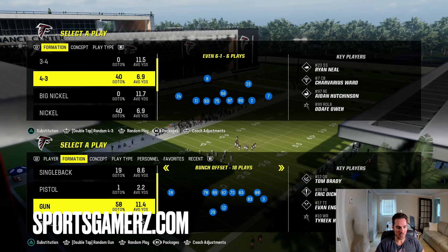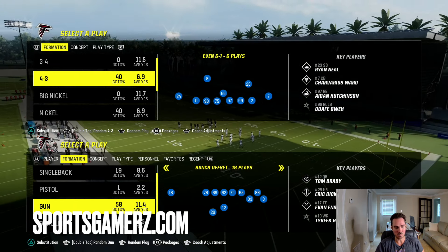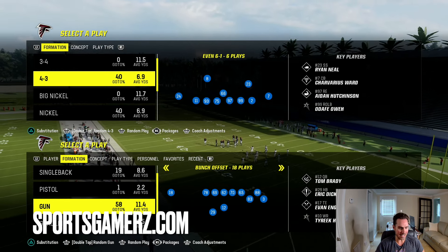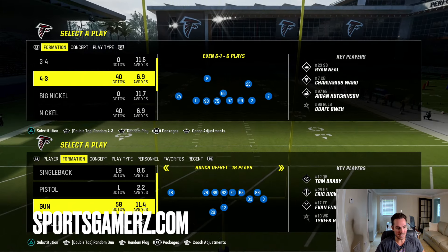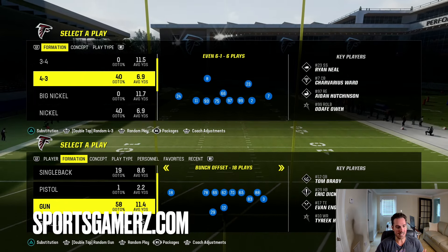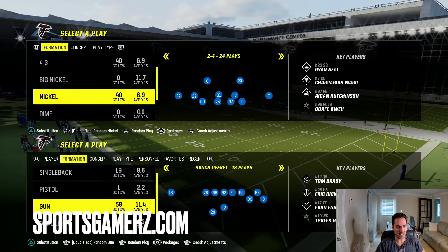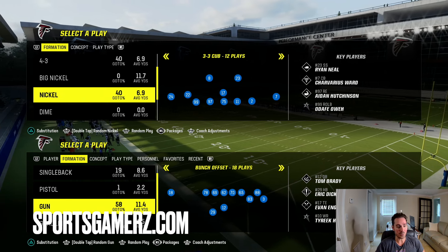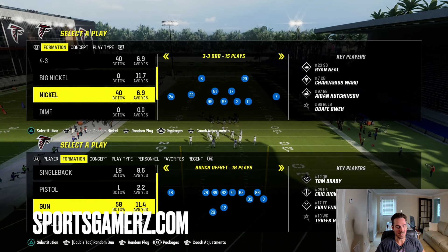YouTube, what is up? It is your boy Duke back here from sportsgamers.com, and in today's Madden 24 video we're going to talk about the top two blitz metas in the game right now and how to block them. You don't really see a ton of people running the dollar anymore — you're really seeing a lot of 4-3 even and a lot of nickel 3-3 odd. Both of these defenses can be found in a few different books. I'm in the Raiders defensive playbook to get both of them. We're going to first start with this 3-3 odd.